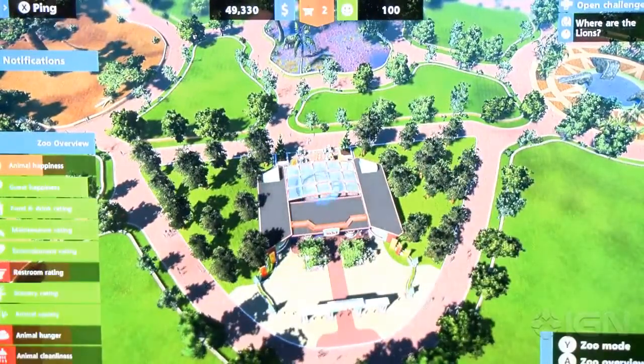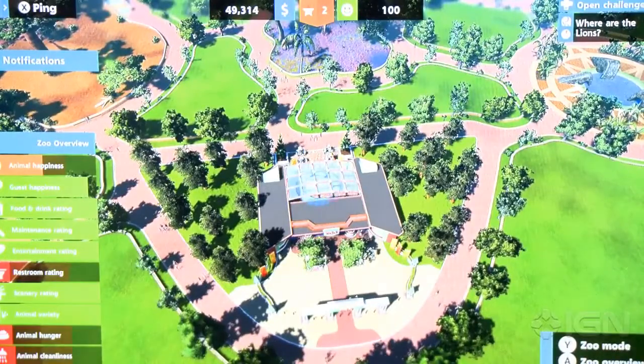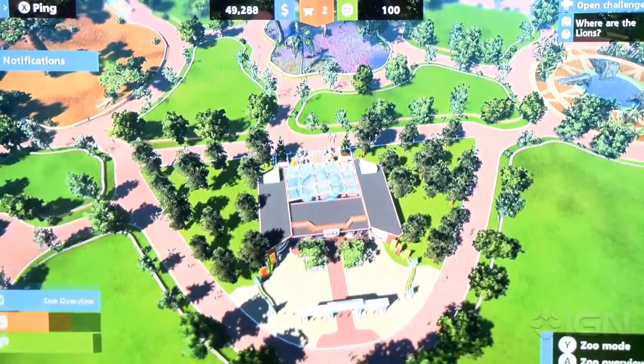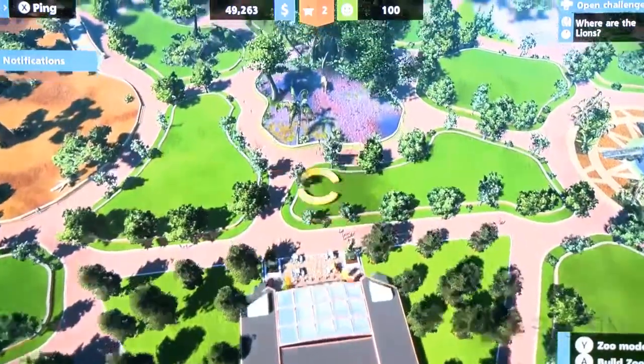If we go here, we can see what the needs of this zoo are. Now the people making the zoo were a bit short-sighted here — they didn't fit any restrooms. The animals are hungry and they're dirty. So we can change that. We can either employ zookeepers to do it or we can do it ourselves.